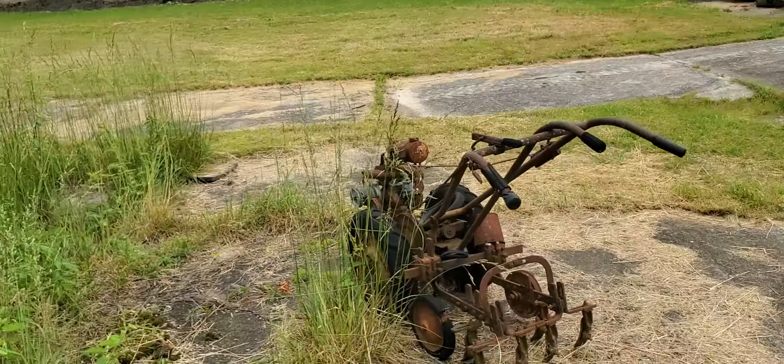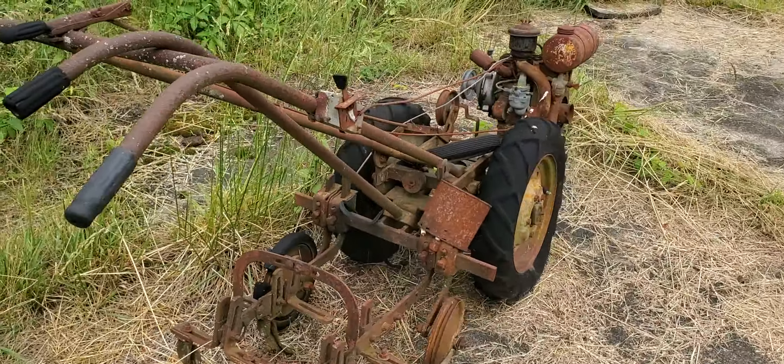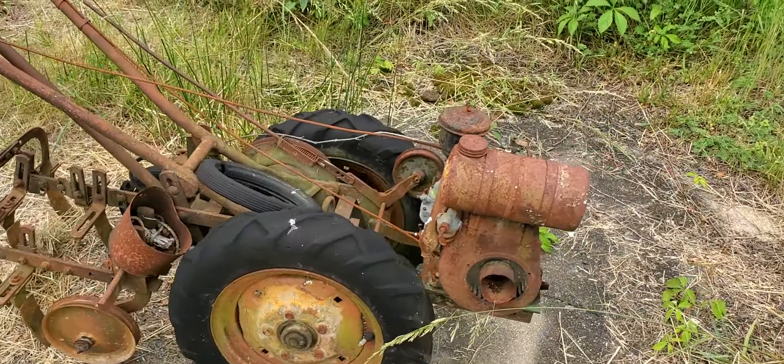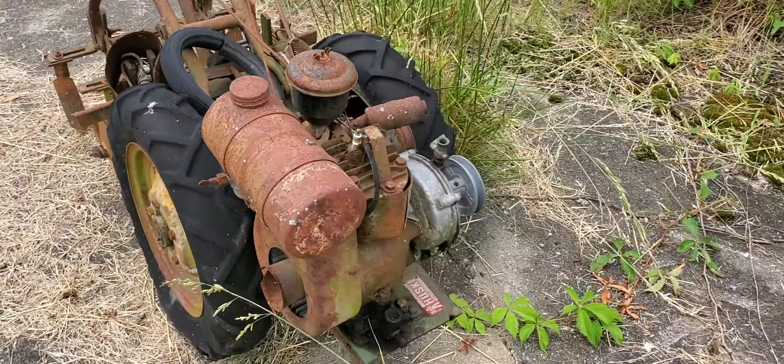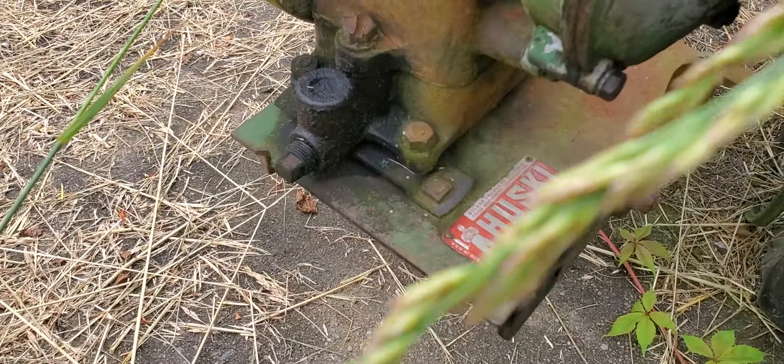All right, now we have a tiller cultivator. What make it is, I have no clue. Maybe we found it right here — got the Husky logo. Look at that!